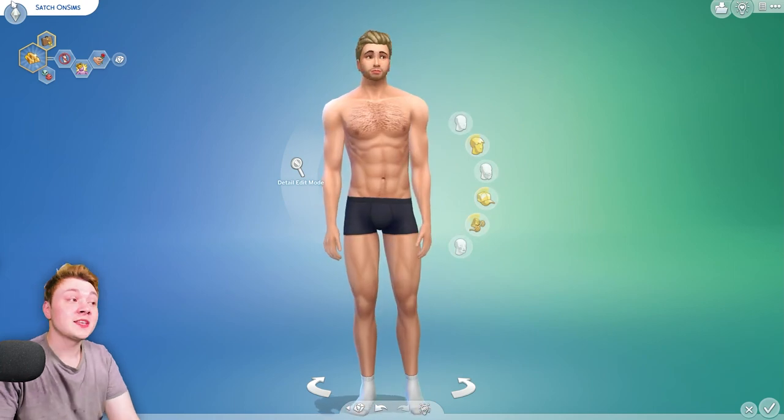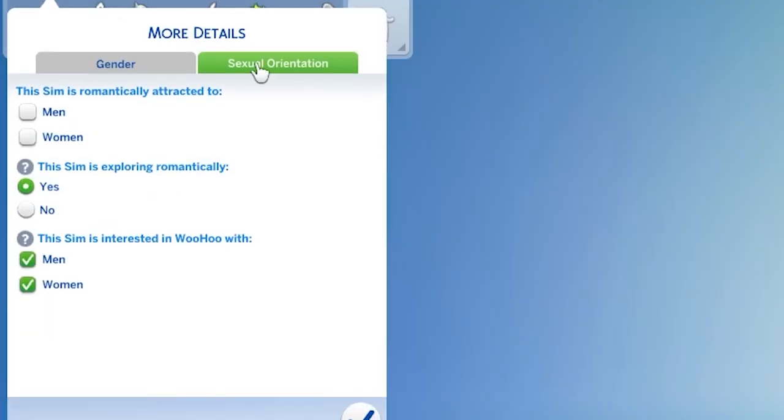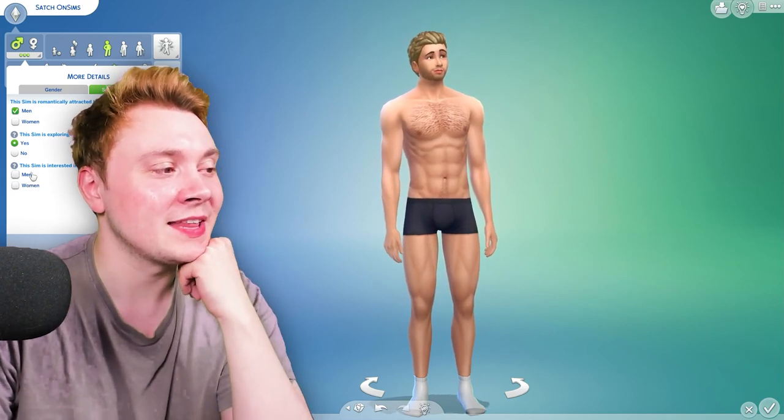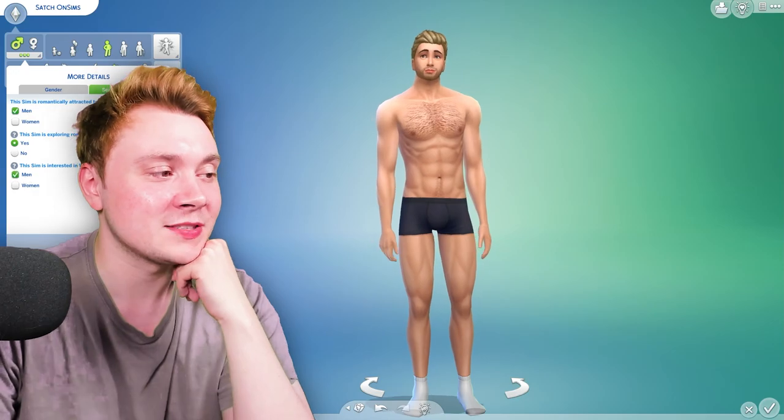The next major CAS update for The Sims 4 is, of course, the sexuality system. I actually think The Sims team did overcomplicate this very slightly. Because basically, if you choose nothing, your Sim will like both men and women. But if you choose both, they will also like both men and women — so it is a little bit confusing. I think it's to do with the way The Sims 4 is coded. But yeah, I can finally represent myself as a gay man. Interestingly, you can change romantic and sexual attraction separately. So my Sim is romantically attracted to men, but I can woohoo with men and women. This is where my mind ends — I'm a man and I like other men, that's as far as it goes for me.